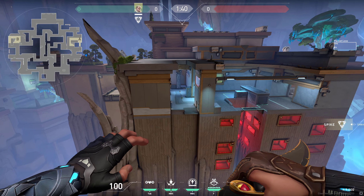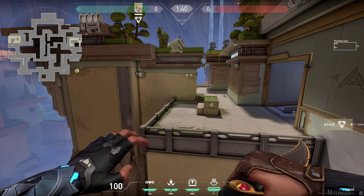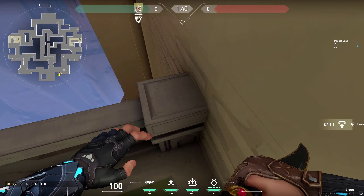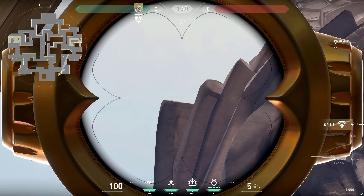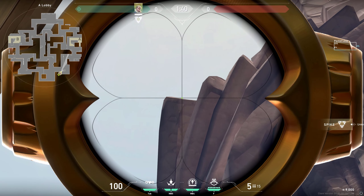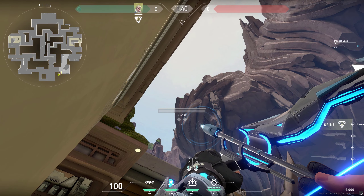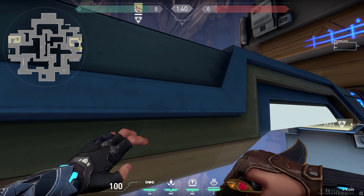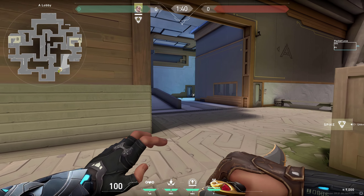In this video I'll show you how to play Sova on Abyss, starting with lineups. On A side, the first one is tricky but once you learn it, it's super simple and super useful. Go into this corner, look up at the mountain, aim at the middle, and place the dart right at that spot. Charge it and the dart is gonna land right here on the side, revealing this whole area.